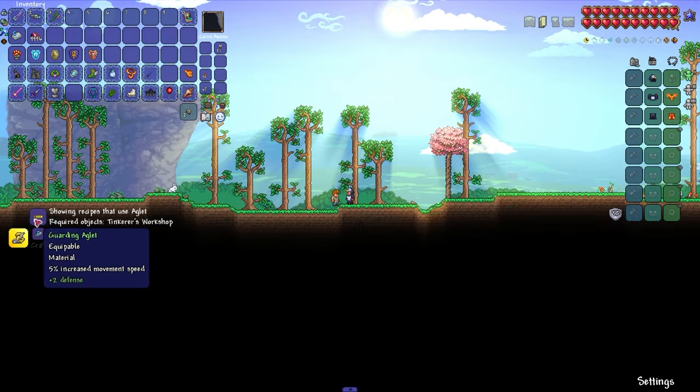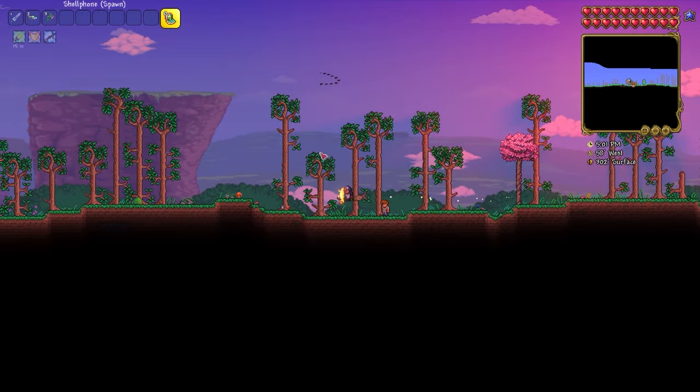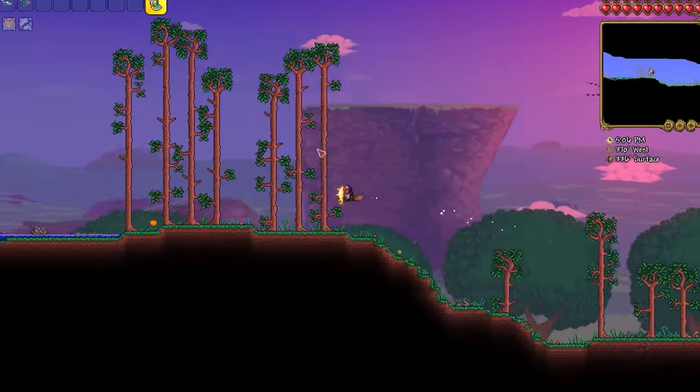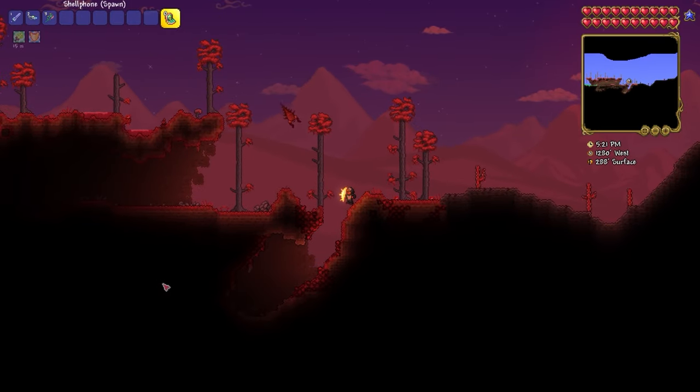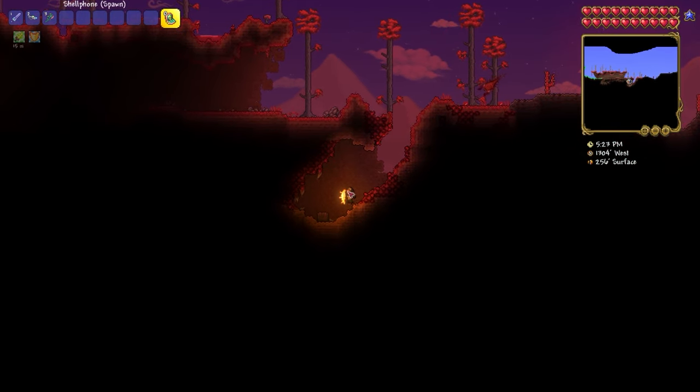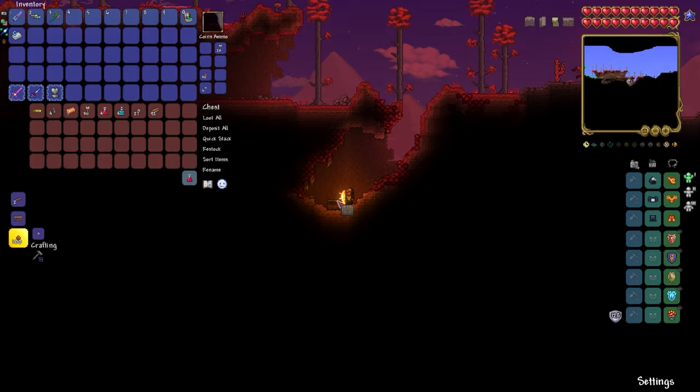The next item is the Aglet, an accessory that increases movement speed by 5%. Lightning Boots are also crafted from it. To find it, go back to the very beginning and go to the left into the Crimson Biome, then continue on to the above-ground cave. There you will see a chest with the item we need.